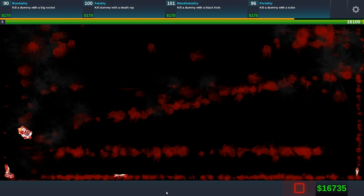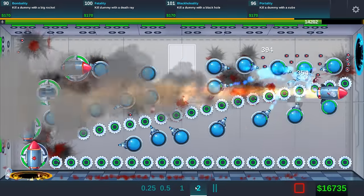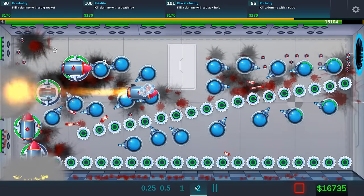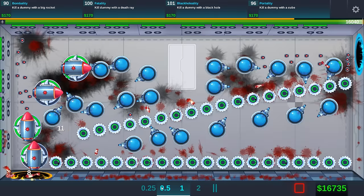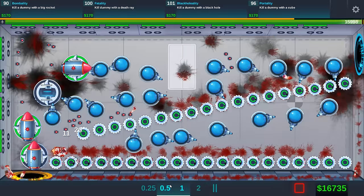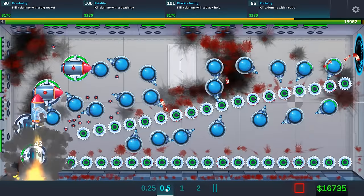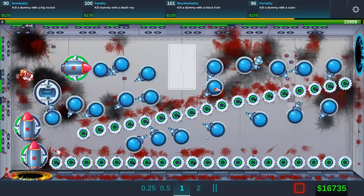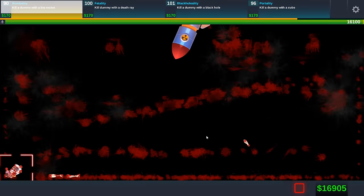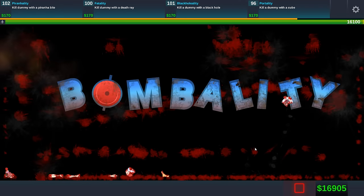Did it freeze on me? I think it froze on me — we don't get a special animation. I do think this one's really good for getting the big rocket kill too. This is working so well. We're at 200, about 100 away. This is going to be mines again. We're 200 away. No way — it's going to do it. Where'd he go? We're 150 away. Yes — the bombality! Giant bomb, kaboom — I love it. The bombality — that's a really fun one.